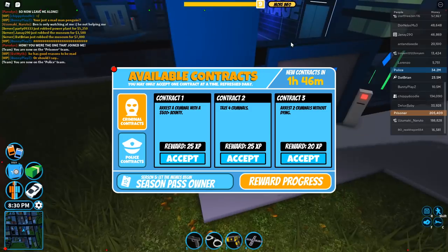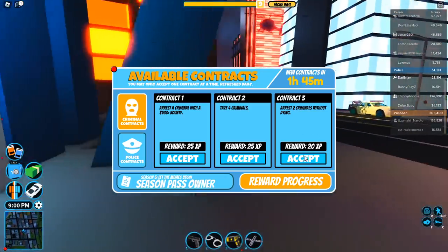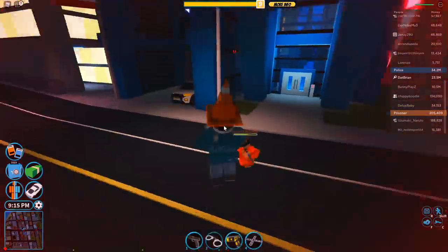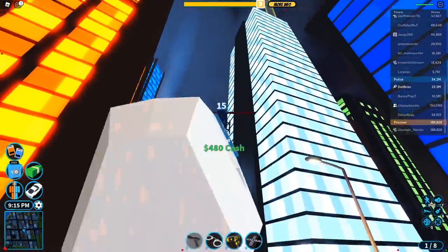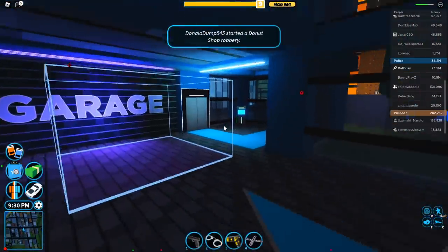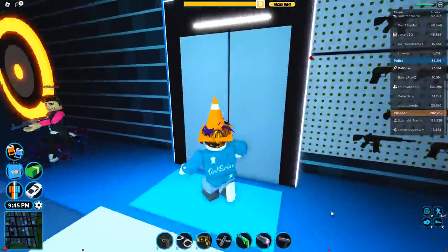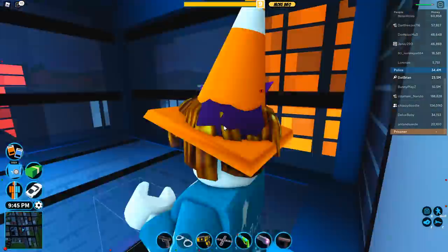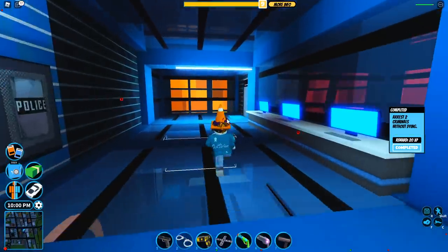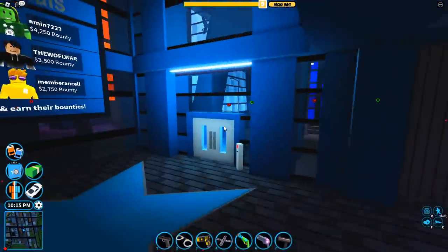Let's switch to police and arrest criminals. A 500 bounty doesn't seem that bad. The easiest option is probably to arrest two criminals without dying. Starting with you right over here — I need to arrest you without dying. You're shooting me with a weapon — that could lead to my death, which may be a problem. Please come down here without killing me. To ensure I don't die I'm going to grab a rocket launcher and a fast vehicle.